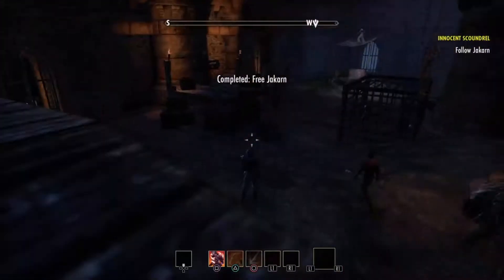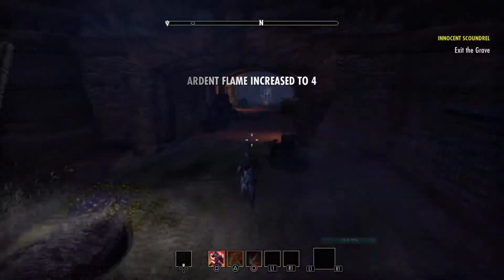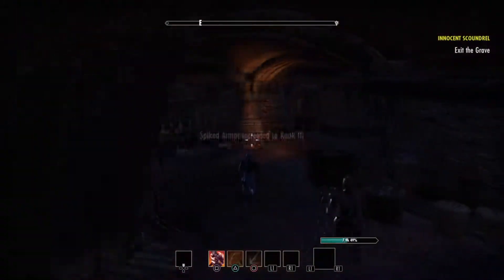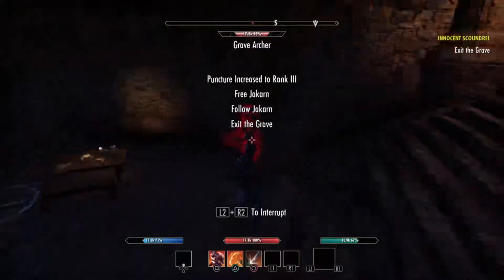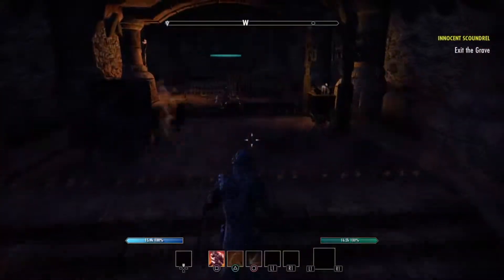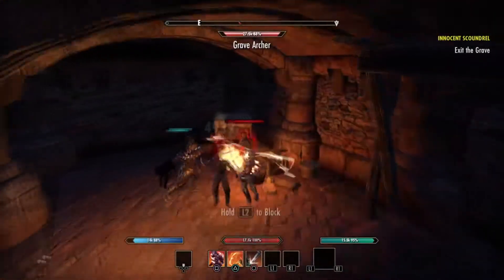I respecced my Templar tank but he's still not really where I want to be. Templars are great tanks, but I think a Dragonknight tank is a little better. Dragonknights are extremely fun to play — I've played a Dragonknight magic build, pure DPS, and it was loads of fun. Imperials get a great — I think it's 15% increase in the one-handed and shield line — so it'll level up pretty fast. That means I can get more passive skills like Fortress, which I believe gives 18% blocking stamina cost reduction.